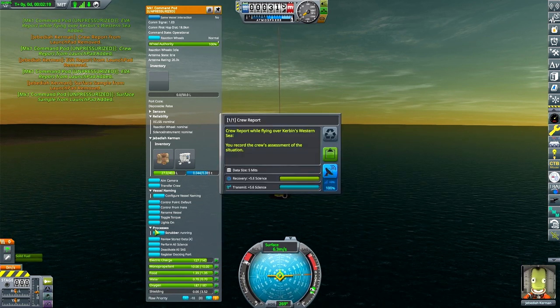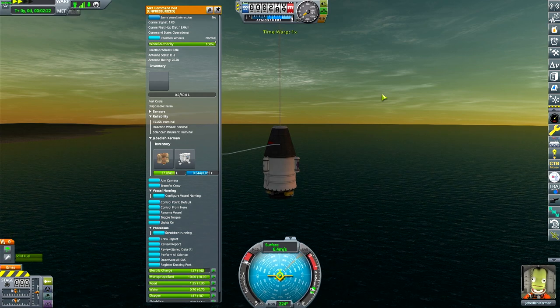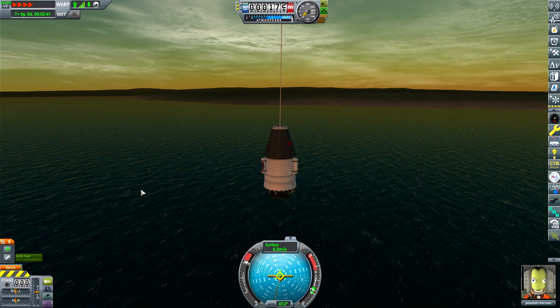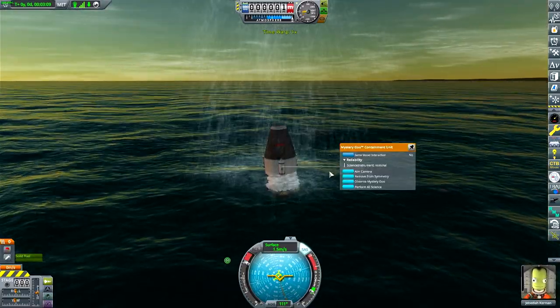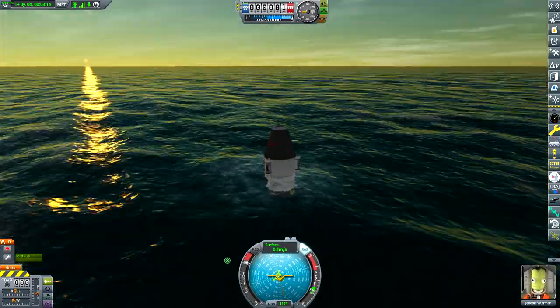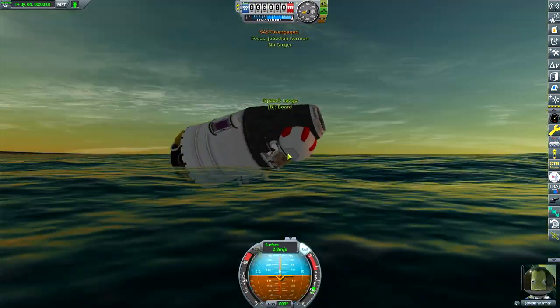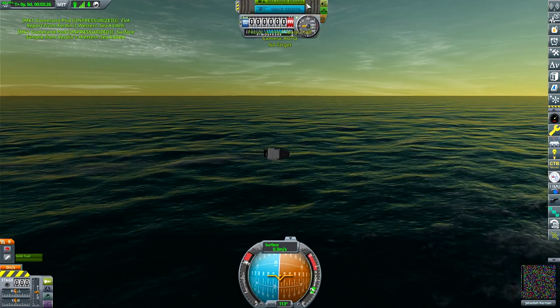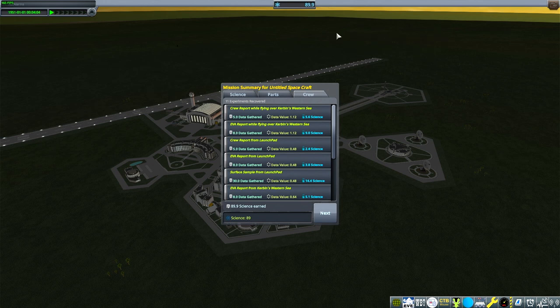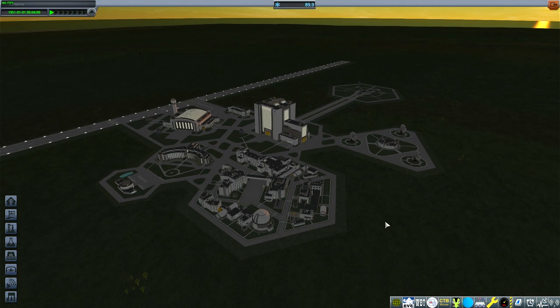Just waiting... Beautiful! Chute deployed, nice and stable. We can EVA, we can take our data, we can do a new crew report, we can dump that into the pod. We can do another crew report because we took the data and stored it. And then we're just going to come down for our splash landing, which is excellent because that's more science that we can get.